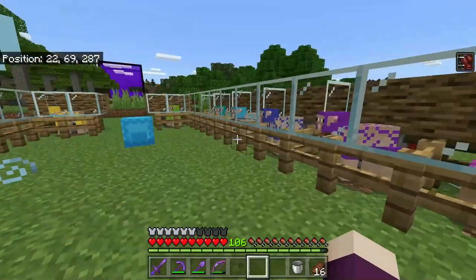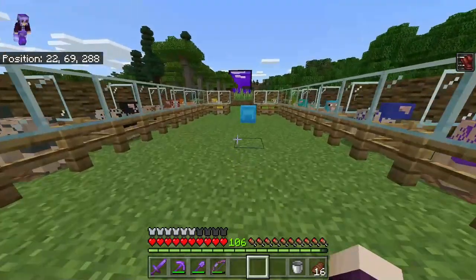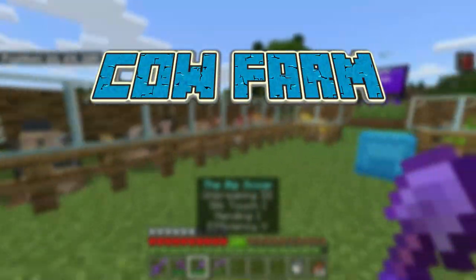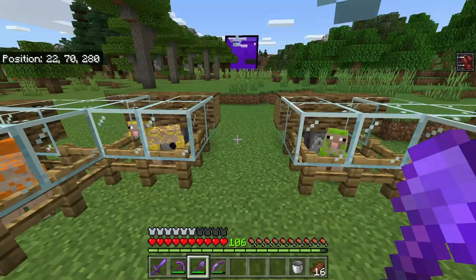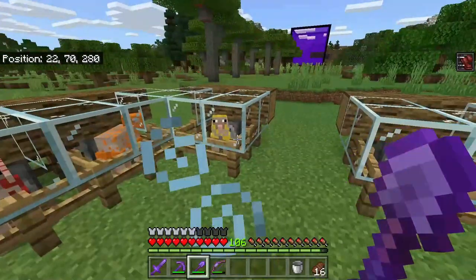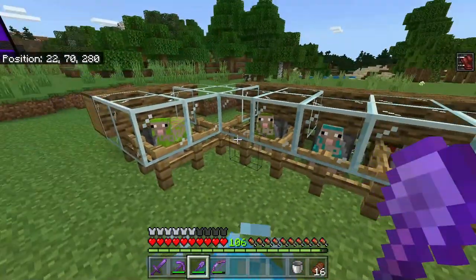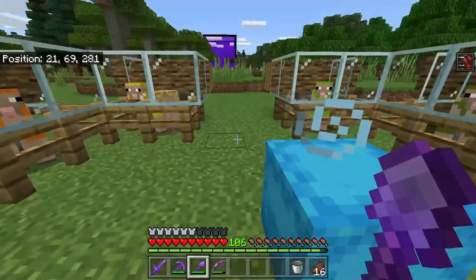With that, we can finally start on today's episode — the thing I actually wanted to do today, which is making a cow farm. We've got our wool farm, and now we're going to add a cow farm, which I guess if we were calling this a wool farm instead of a sheep farm, we should call this a beef and leather farm. I'm just going to call it a cow farm. Everybody calls it a cow farm. Nobody calls it a beef farm.